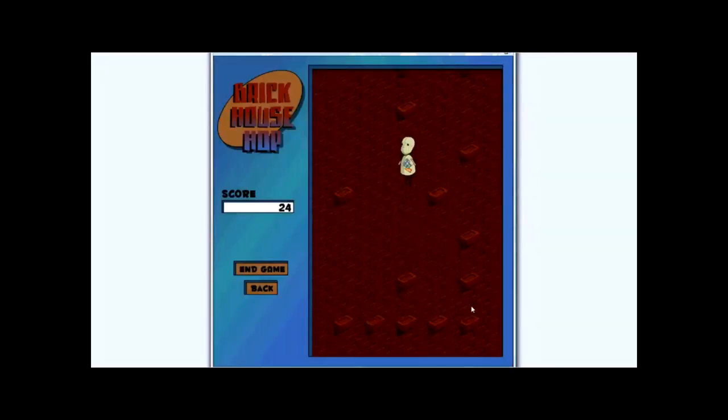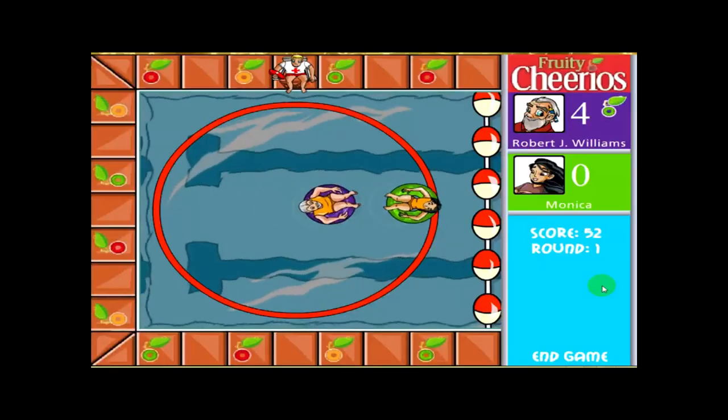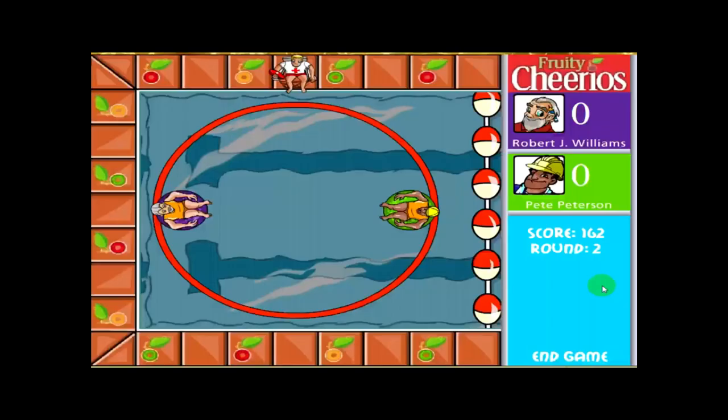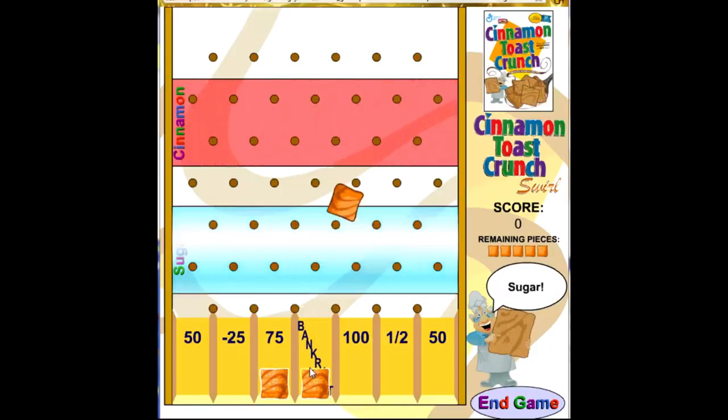Brick House Hop! The game had you climb up a brick wall to reach the penthouse. It was a simple dodging left-to-right game. Bumper Boats! This game had you smashing your opponent with your floaties and trying to knock them out of the ring — this one was actually really fun, I remember. Cinnamon Toast Crunch Swirl! It was a pachinko game.